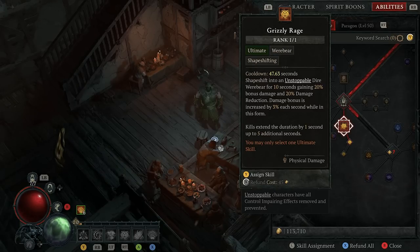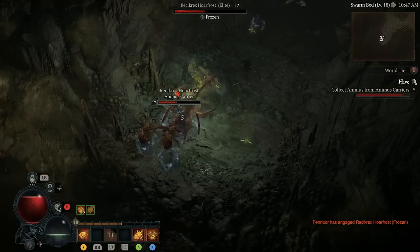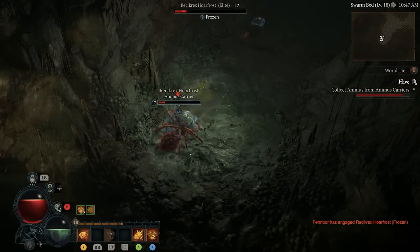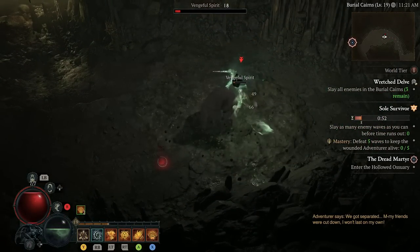Our final skill is Grizzly Rage. It's an excellent ability that turns you into a fortified, unstoppable werebear. Later in the game, post-level 50, there is so much synergy available here, but for now you're going to want to take Grizzly Rage to allow you more survivability in tighter areas. Let's move on to a few of the passive skills you're going to want to prioritize after you've got your main abilities.